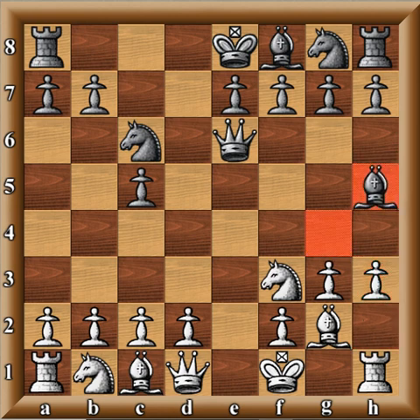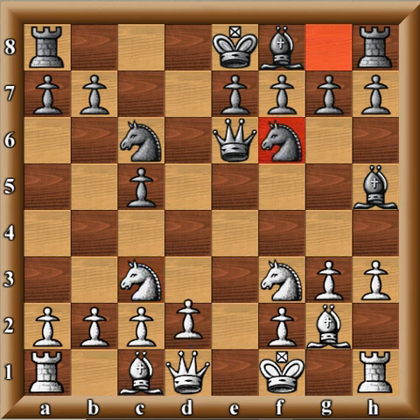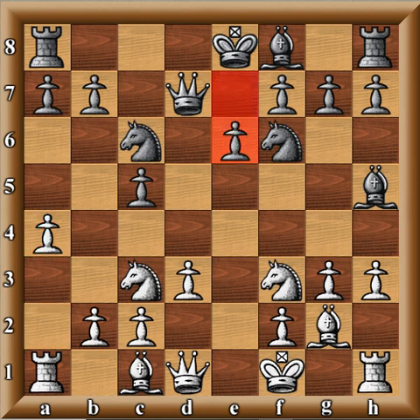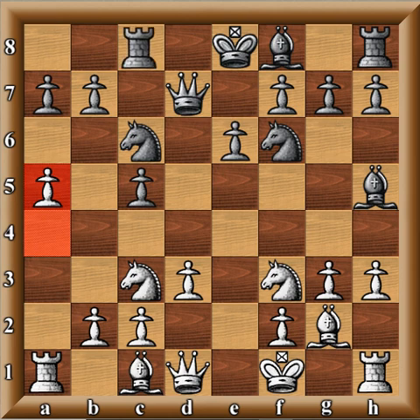H3, Bishop to H5. And now Knight C3, Knight F6, D3. Queen D7. A4, E6, A5, and Rook C8.